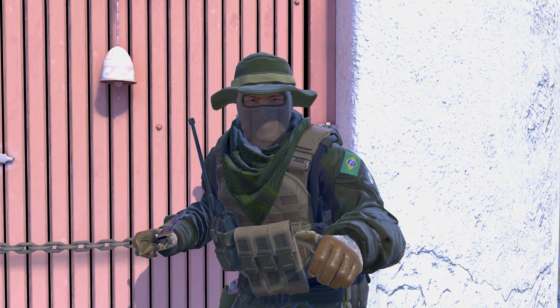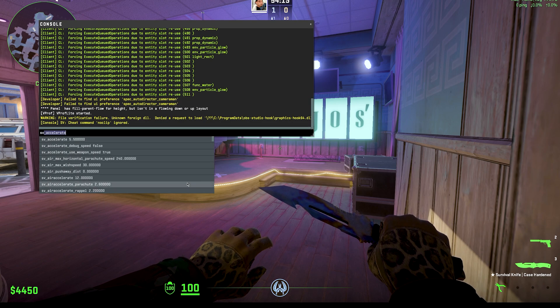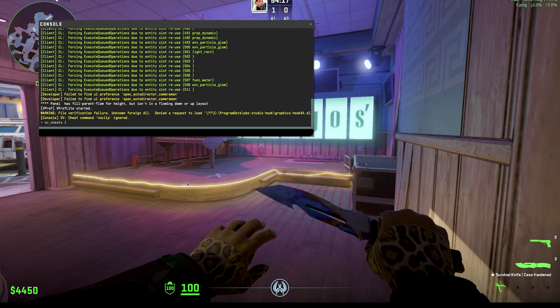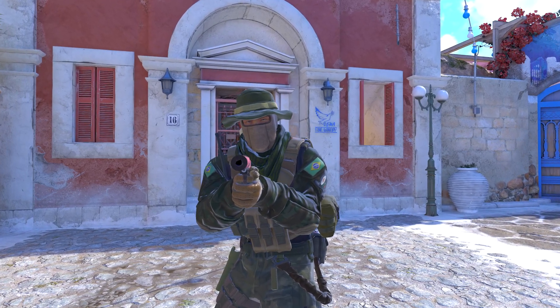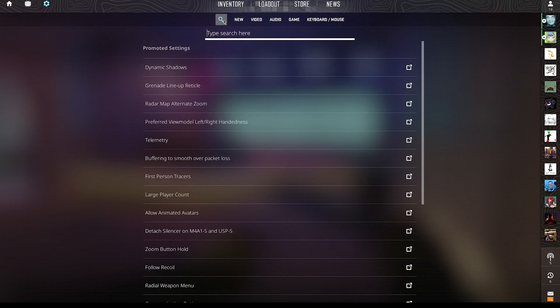To bind the noclip command, simply follow these steps. First, open up the console and type sv_cheats 1 to activate cheats on the server. Without cheats enabled, you won't be able to use the noclip command. And if your console isn't working, go ahead into your game settings, type in the word console, and just enable it.